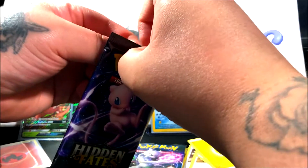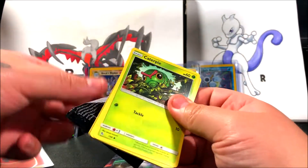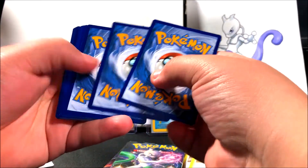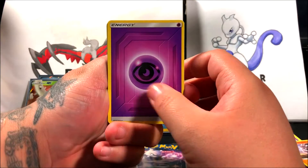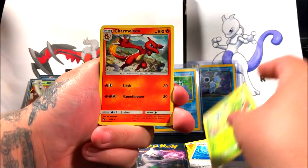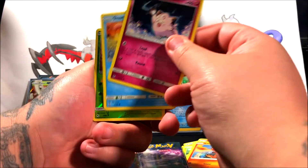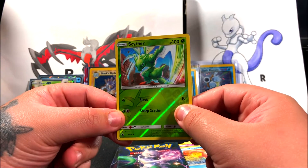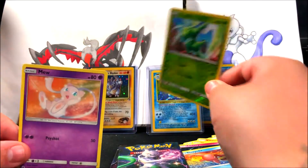Imagine if I get that Charizard — I'm gonna freak out, especially if you guys have been following my card openings. Here's the code card — one, two, three, four. Starting off with psychic energy, then reverse holo psychic. Misty's Determination, Metapod, Charmeleon, Caterpie, Paris, Charmander, Clefairy — unfortunately no good cards. Slowpoke, we ended up getting another reverse Sightseer as our uncommon, and then a regular rare Mewtwo as the last card.